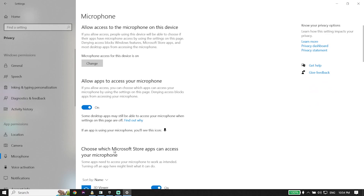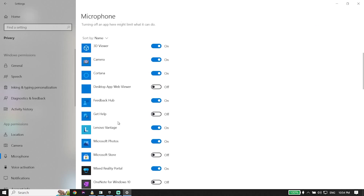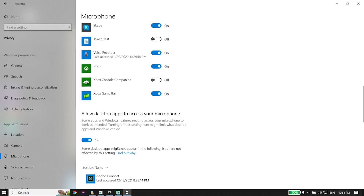Check your Windows settings and make sure to turn on 'Allow apps to access your microphone.' Turn that option on, then scroll down and also turn on 'Allow desktop apps to access your microphone.' Turn on both of these options.